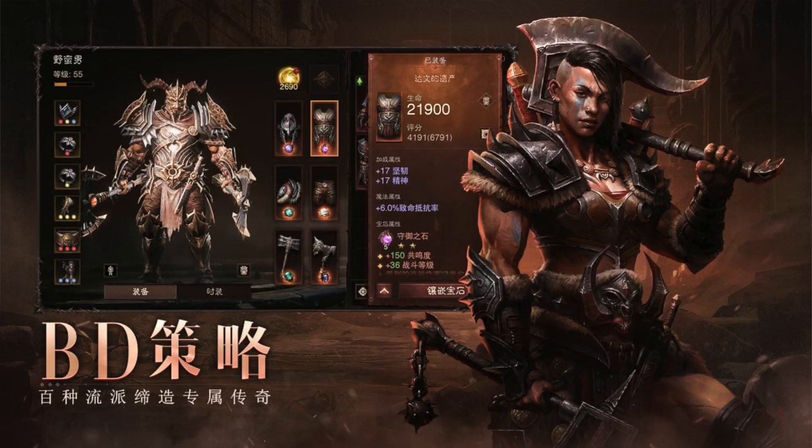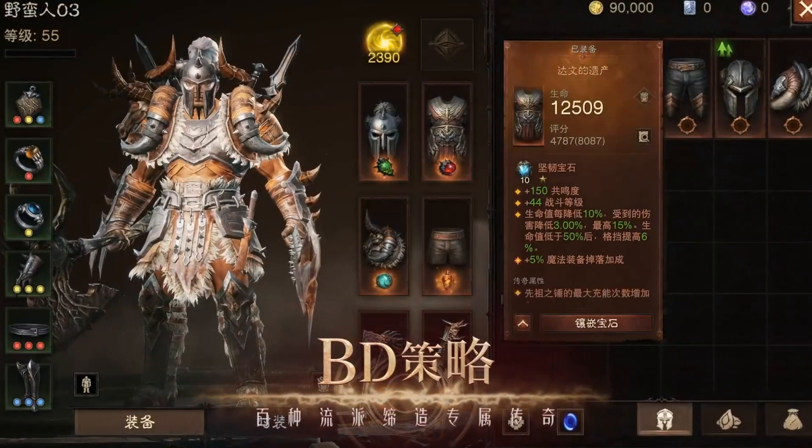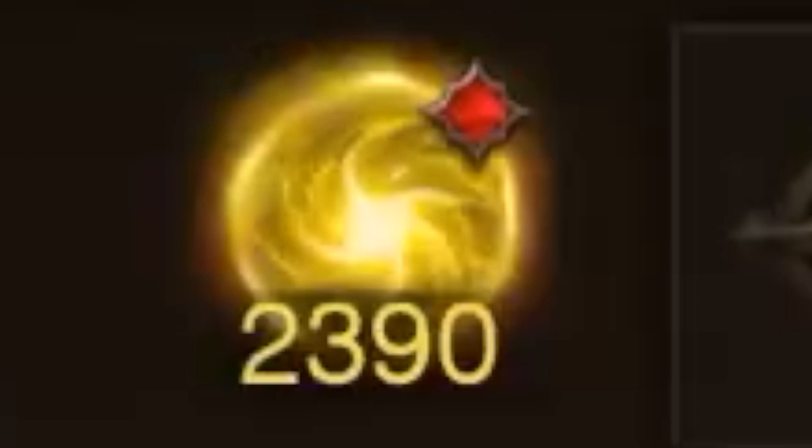Last night, fellow content creator BlizzPlanet pointed out this mysterious new yellow orb on the inventory screen. This is brand new — we've never seen this before in the beta or any previous screenshots or videos of the game.